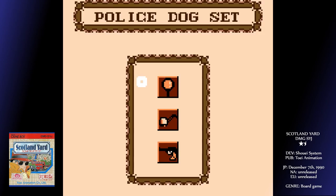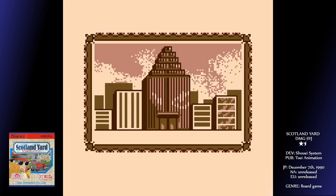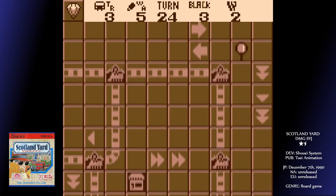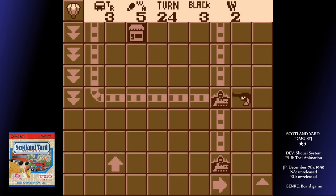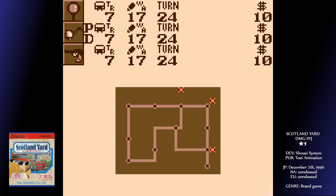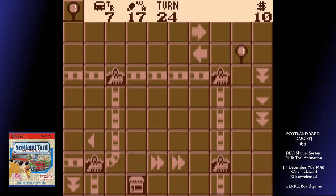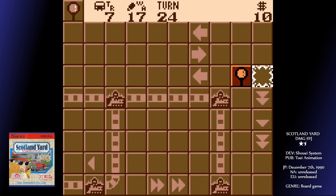The game required at least three players — you play a bunch of them in the video game — but you could have up to six. Essentially, one player controlled Mr X, a criminal whose location is mostly secret, only being revealed occasionally, and it's down to the others as detectives to capture him. All the players can move around London via taxis, buses, the tube, and Mr X can also use a ferry.